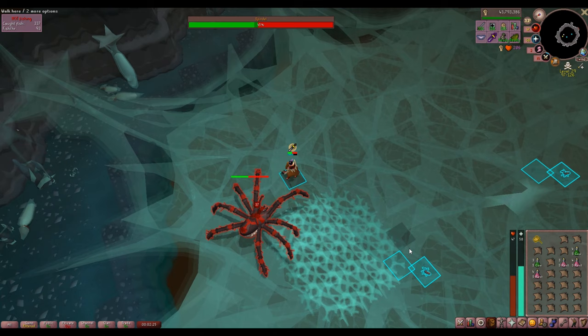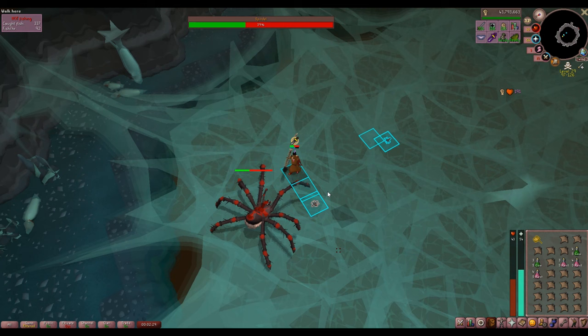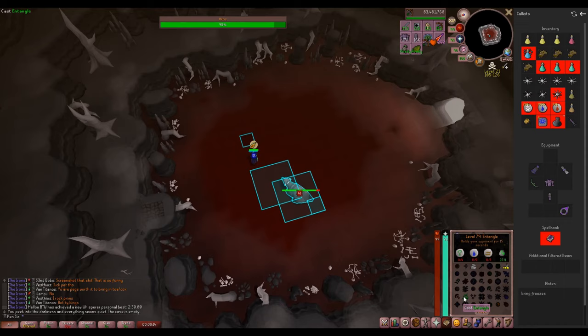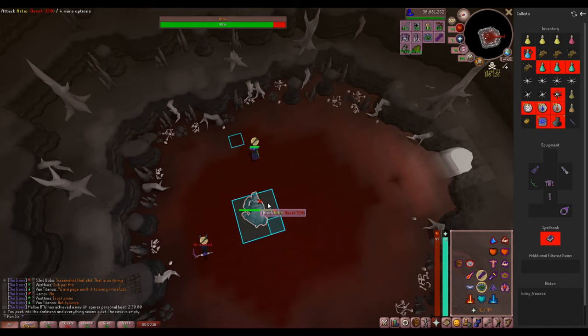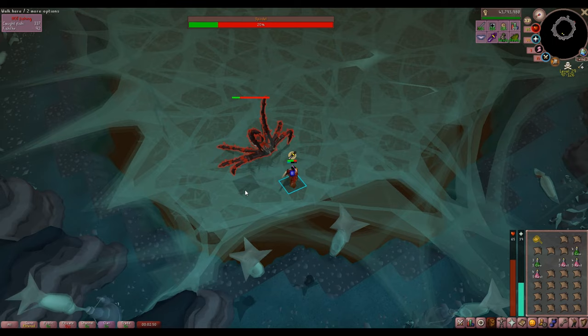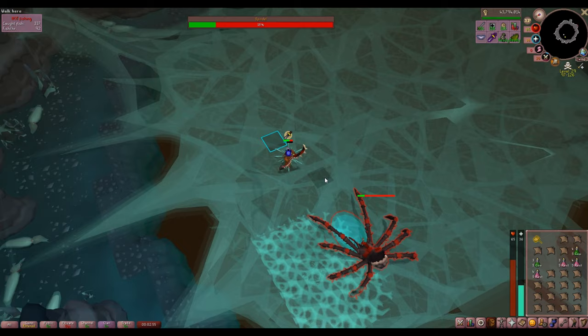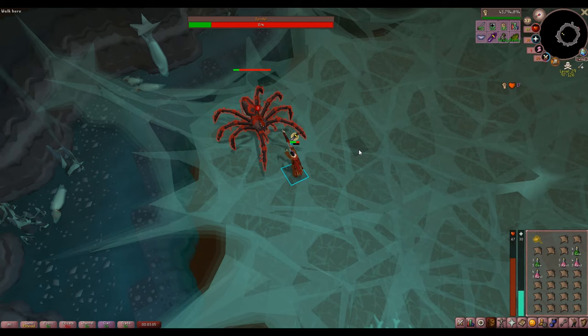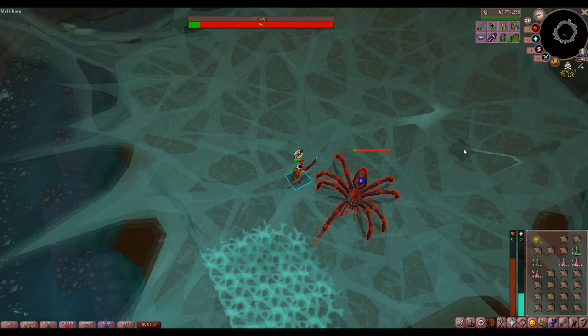Besides their respective rings and upgrades to the Wilderness weapons you can get from Revenant drops, Calvar'ion will drop Wines of Zamorak, Mort Myre Fungus, Runes, Dragon Bones, and Sanfew Serums. Artio drops Seeds, Gems, Dragonhide, and Toadflax. Spindel will drop Grimy herbs, Spider Eggs, and Snapdragons. All three of them drop a very good supply of Runes, Cannonballs, and Dragon Javelins. Grinding for a Viggora's Chainmace early on would result in very good Prayer experience, good Herblore secondaries, and lots of potions.